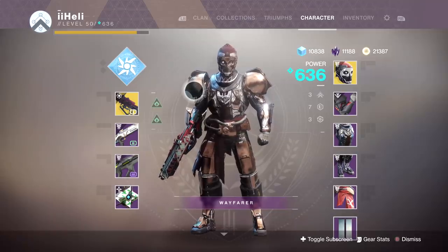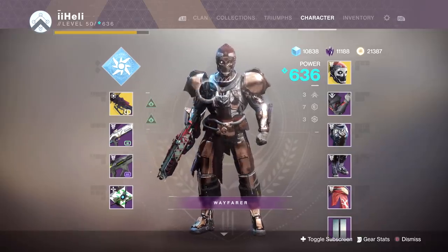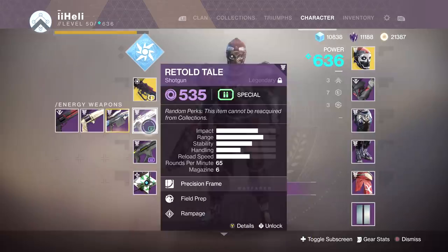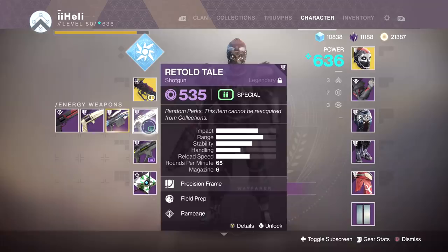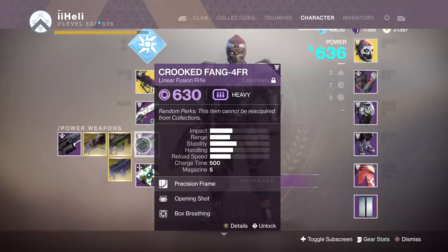I've only used it for like one or two games beforehand just to test it out in Crucible, and I cannot get enough of it. So today we're going to be using it with the One-Eyed Mask, just because — why not, go all out. Running the Retold Tale as well; let's just forget about field prep and all that. And lastly, the Crooked Fang with Opening Shot and Box Breathing, because why wouldn't you want a legendary Queensbreaker's Bow in your power slot?